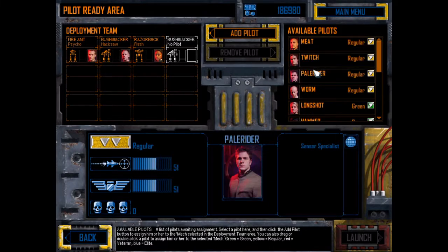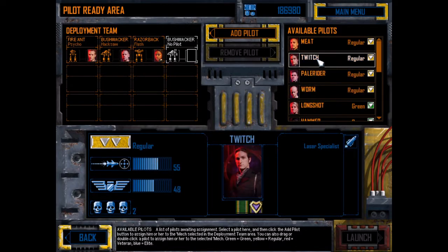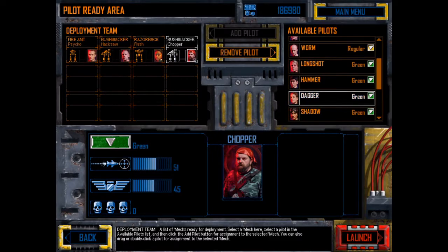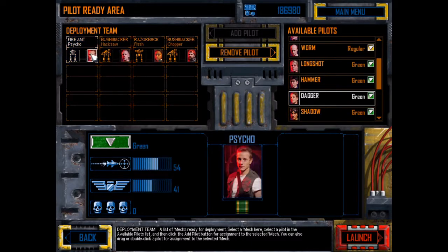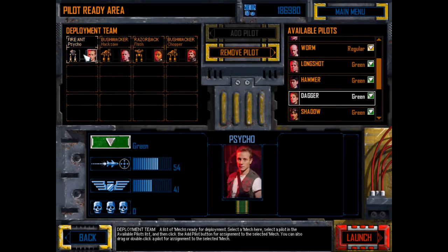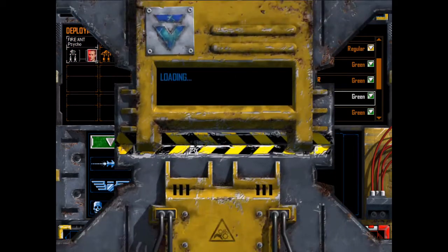We've got Meat, laser specialist, sensor specialist. I'm actually just going to stick Chopper in here. The reason I'm going to do that is so I can make him a medium specialist. That's a laser specialist and that's a light mech specialist — she's totally fine, we can deal with that. Let's just launch this and see what happens.